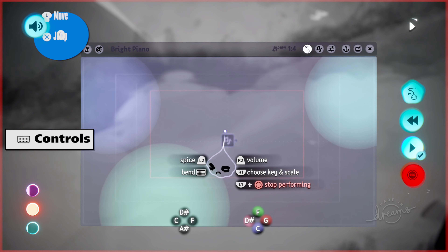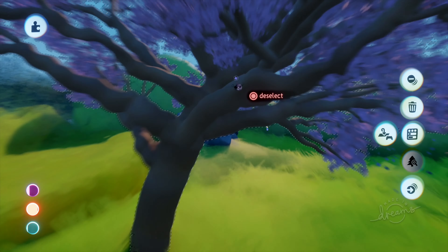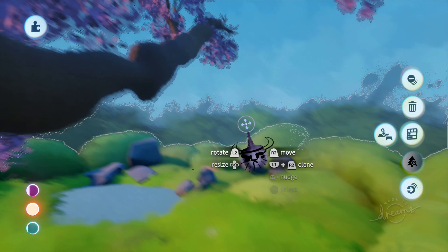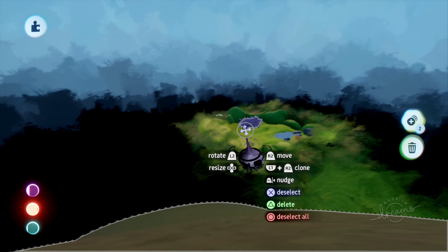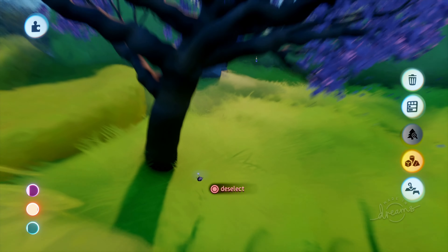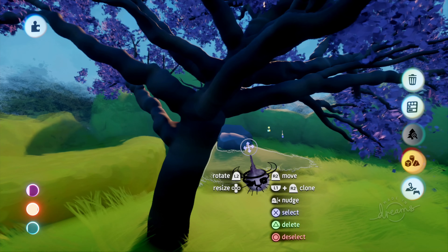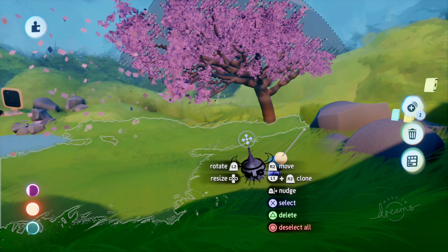Next is teleport. If you want to get from point A to B very quickly, just select an item, press L1 and R1 together, then move your left stick forward — it will teleport you to that location. For example, to get to that mountain in the background, press X to select it, then press L1 and R1 and move the stick forward. It's a very handy trick covered in the tutorial but worth remembering.